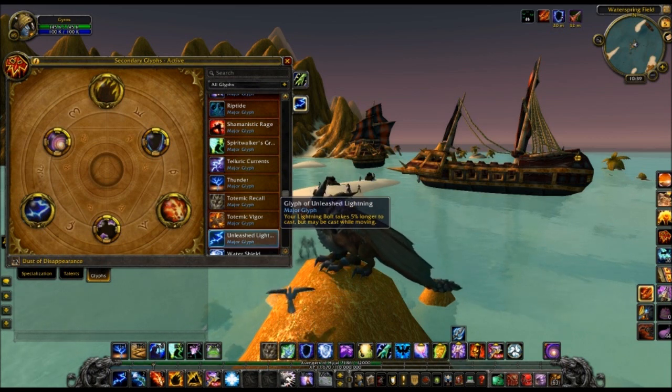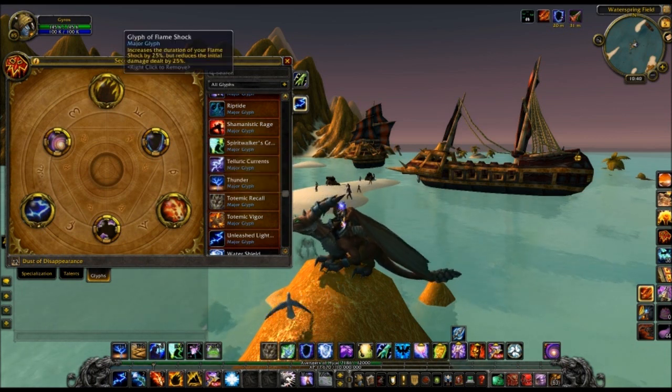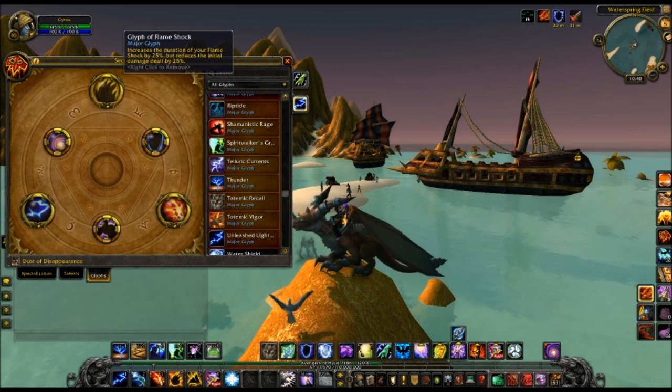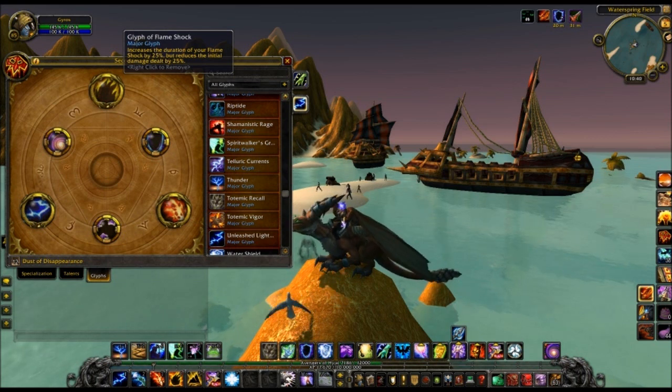Here's another one of those pro and con glyphs: this lets you cast Lightning Bolt while you're moving, but your Lightning Bolt spell also takes 5% longer to cast. This is more of a glyph you might not even want in PvE depending on the fight — like if you're doing Ultraxion, you don't want this glyph. It almost seems better on some PvE fights to have no glyphs at all as an Elemental Shaman, which is kind of weird. That one's debatable — the math's going to have to figure it out. This one is probably going to be a clear positive, so every shaman will have that one.